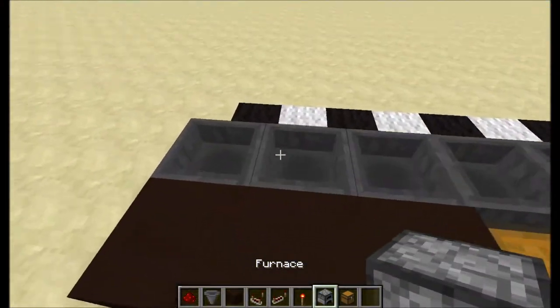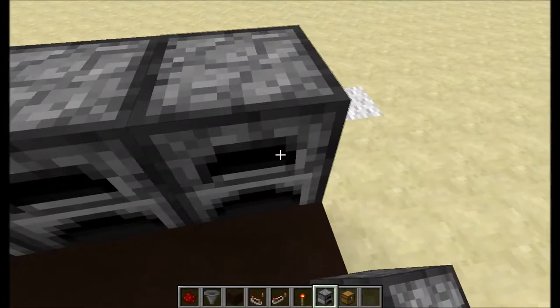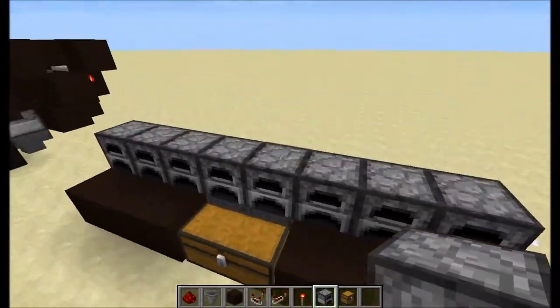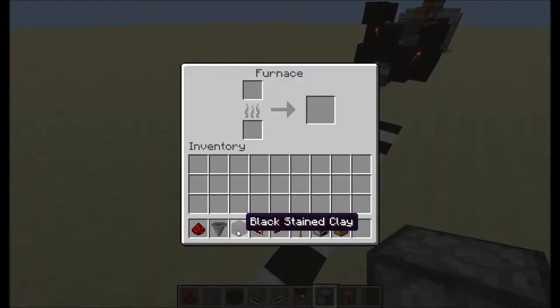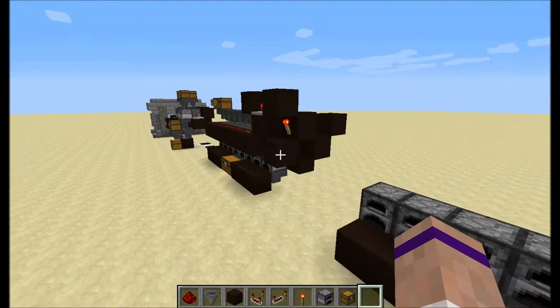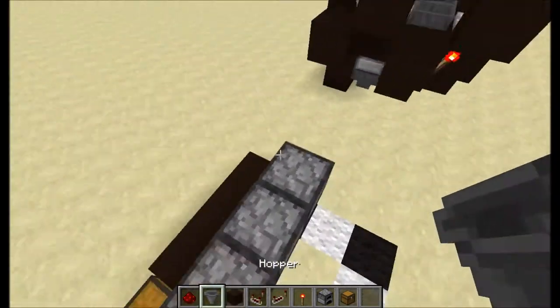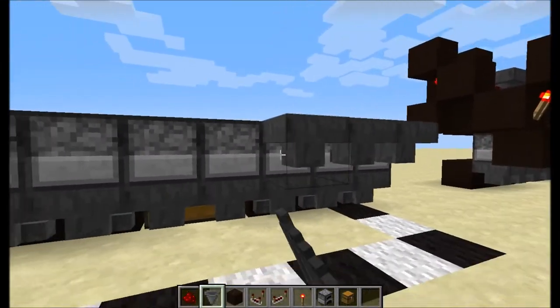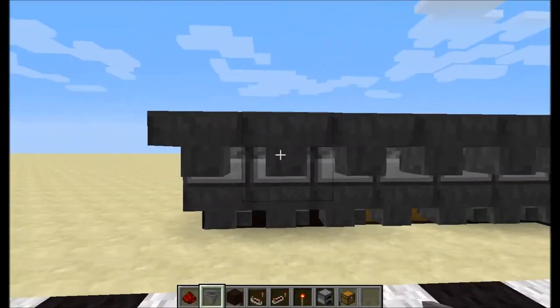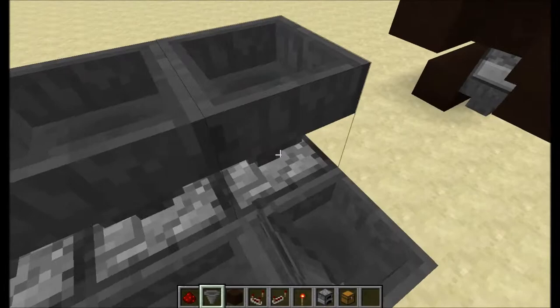Now we're going to run furnaces all along the top of this thing. This is how it unloads the smelted pieces — it unloads from the output side. Now we're going to take lots of hoppers and face them into the back of these furnaces and into the top of these furnaces. This is for loading purposes — it has to be set up like this.